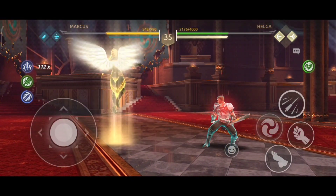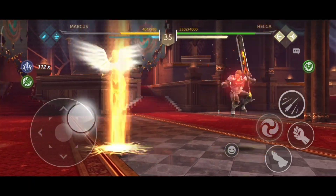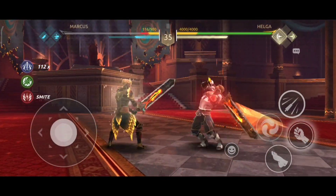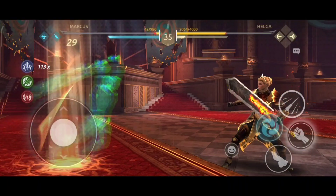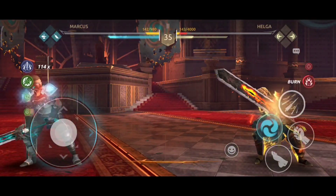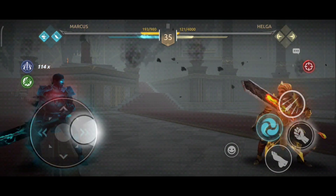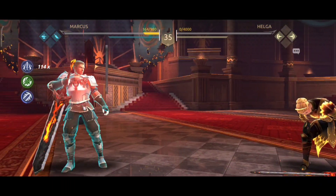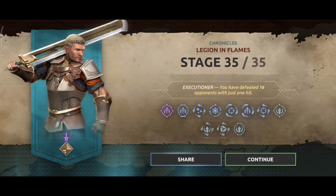Trust me, you are invincible once you get that Colossus Sigil — no one can attack you. Just see one more strike — Helga, rest in peace. Our character is dominating this AI, so I guess this might be the fastest way to complete Chronicles.